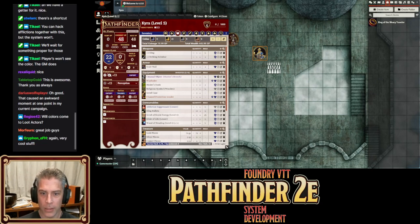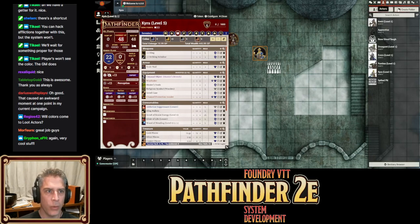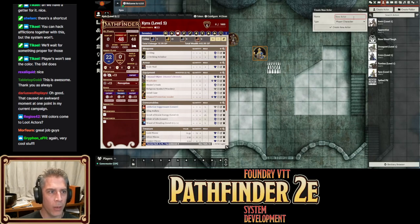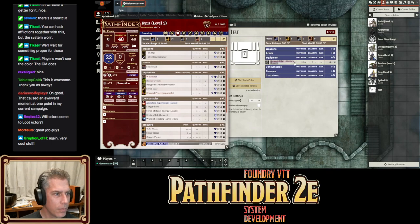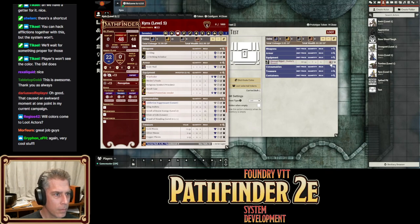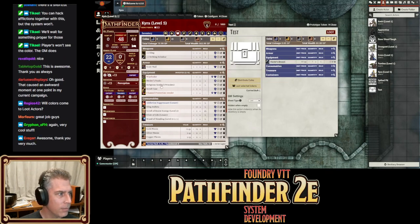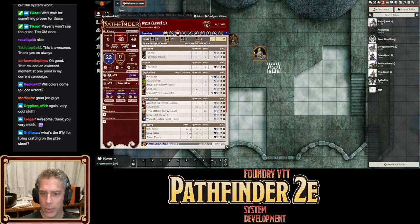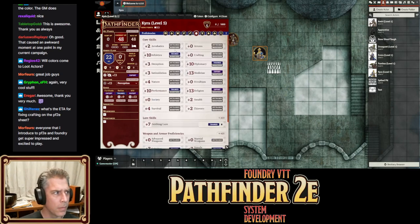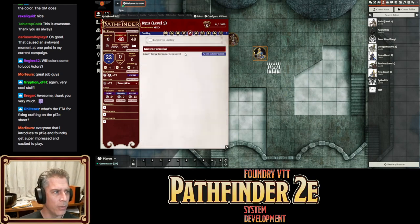Will color come to loot actors? I actually don't know — it might be there already. Let's try one. Nope, not yet. But I'm sure we could add it to loot actors as well. Is there an ETA on fixing crafting on the PF2E sheet? Does crafting not work? I don't know of an open bug on crafting.